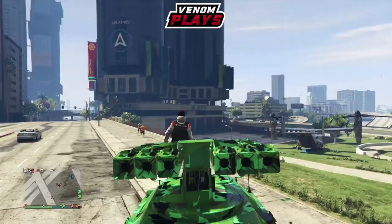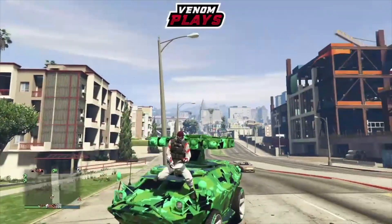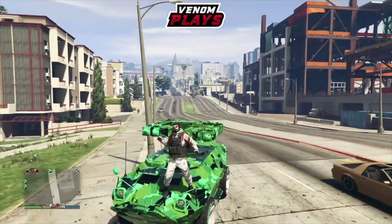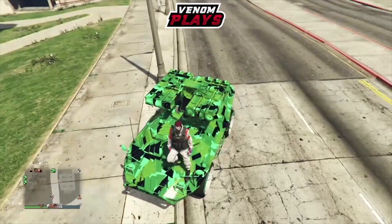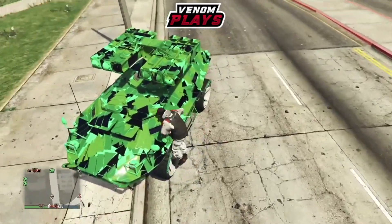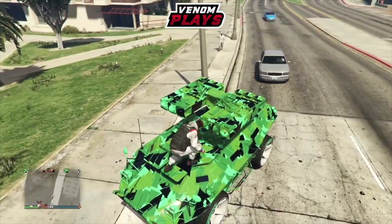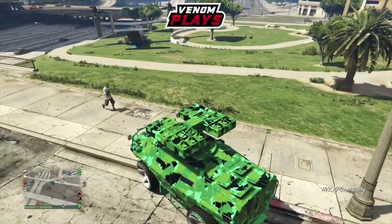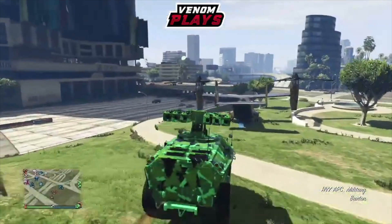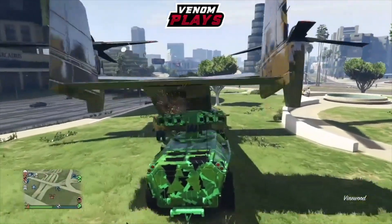So like I said, I'm going to show you how to get the galaxy livery very easily. All you have to do is get either an APC or you can use the Ardent, which is this off-road car. Then simply go into that vehicle and enter either your MOC or your Avenger. From there, simply make sure you equip the actual galaxy livery.